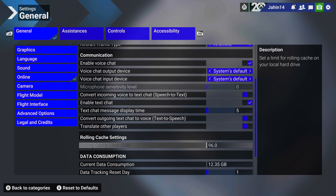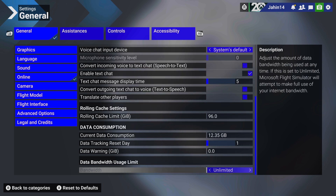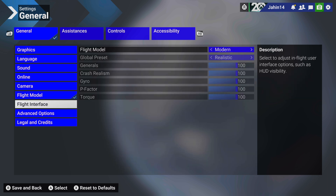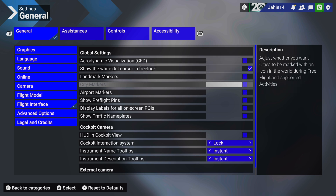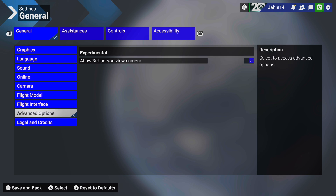Rolling cache settings I've set to 96 gigabytes. In order to do this I had to delete some files and move some files from my hard drive to my external SSD drive — the one you can plug in on the back of the Xbox. I'd recommend doing that. You can set it lower to 76 gigabytes but I don't think it matters much. Everything else I've left the same and it does make a bit of a difference.